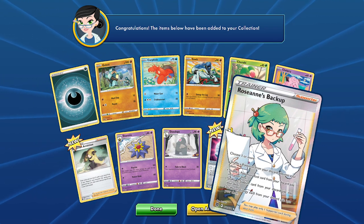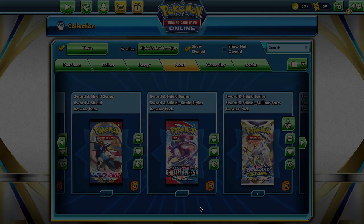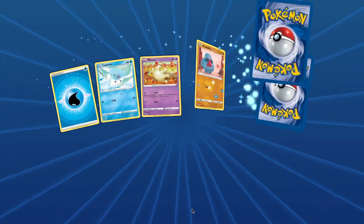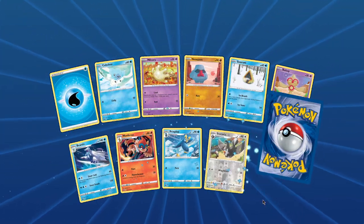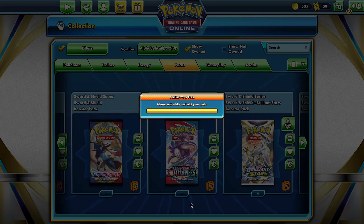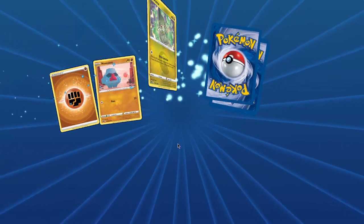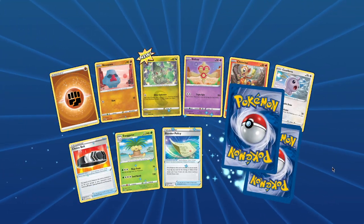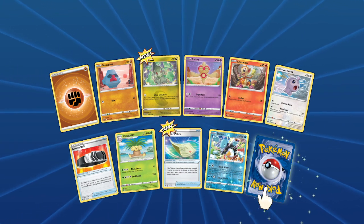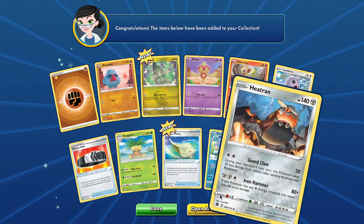Ruzan's back up — full art trainer. That's two hits in this one. This one's turning into a better pack than I think it was like two or three ago where we pulled the Rainbow Charizard V-Star as well.